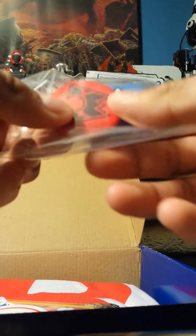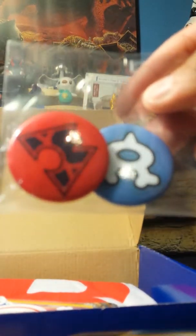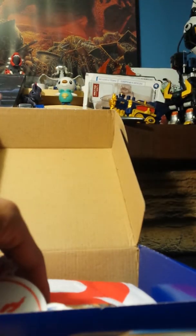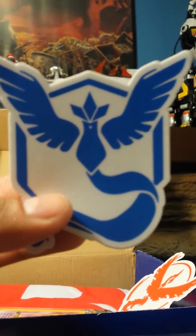First thing I'm seeing right off the top, right here, we have two pins — little buttons you can put on yourself — with Team Aqua and Team Magma. That's nice. I think I already have a Team Aqua pin, so having a Team Magma one is nice. And the thing that's sticking out most right here is these three awesome stickers of each team. We have Valor — it sucks. Instinct, which is alright. And then of course, the only team, the one true team, Team Mystic.